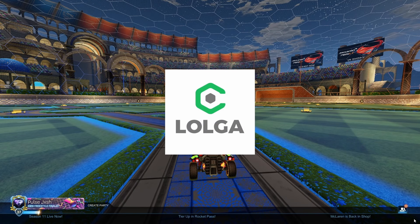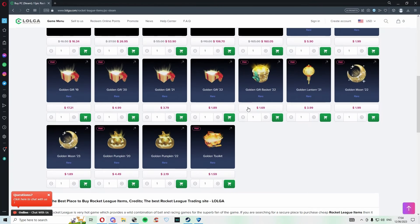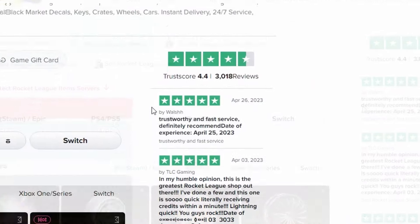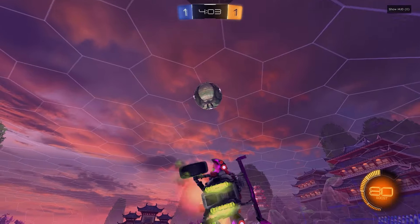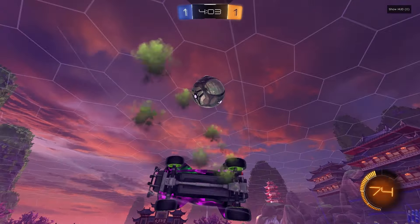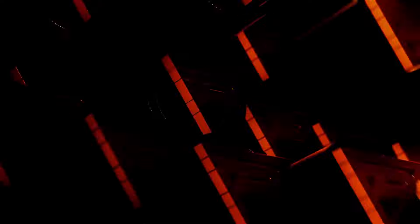Before we get into it, shoutout to this video's sponsor, Logger. They buy or sell any Rocket League item you want. When you purchase your items, make sure you use my coupon code 'jxsh' for six percent off. They are very fast, cheap, and reliable. Click the link in the description below and check out Logger. Let's get straight into the video!